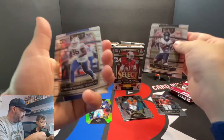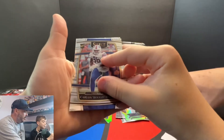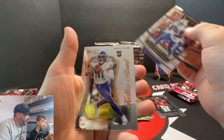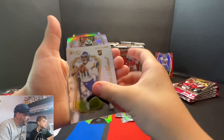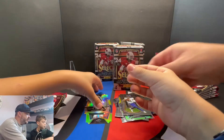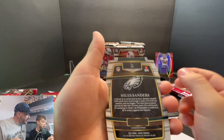Let's go — Collins. Carlos Boogie Basham. A lot of rookies. Callum Mond. Die cut. Eagles — come on now. Miles Sanders. I think that's the Club level — silver, yeah, that's the silver Club level. That'll go to our PC.